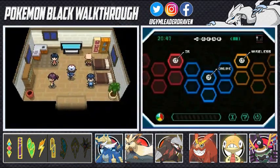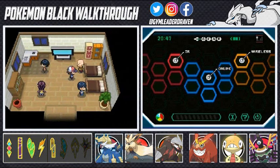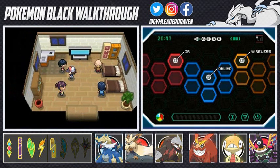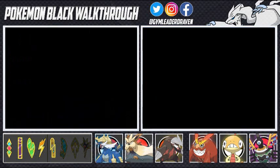If you go into this house right here you got two different kinds of people: the Pokemon Rememberer and the Pokemon Move Deleter. If you give her a Hard Scale she'll actually teach one of your Pokemon a move it remembered from when it was growing up. This guy will delete any moves your Pokemon knows, including HM moves and all that.